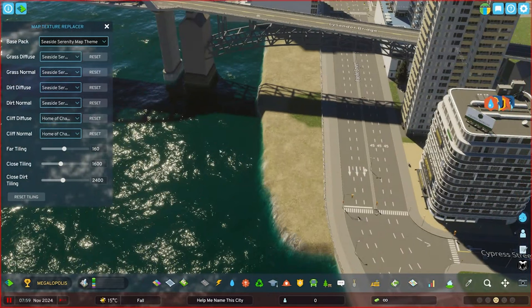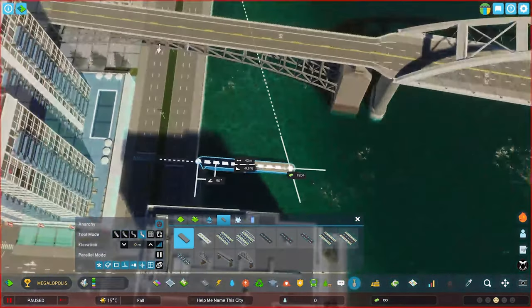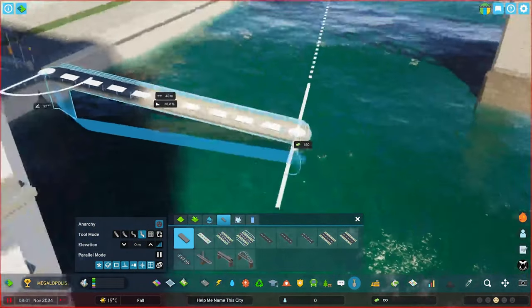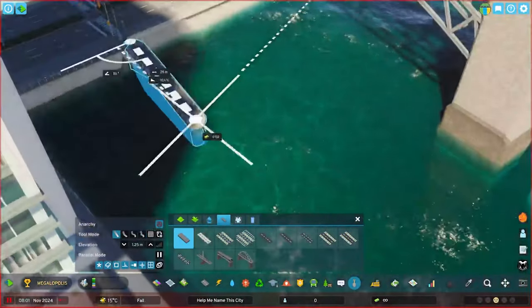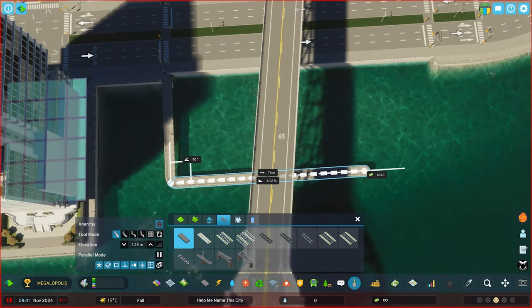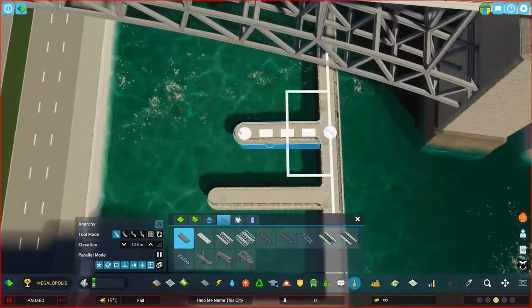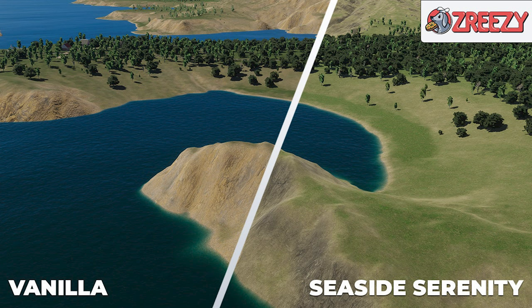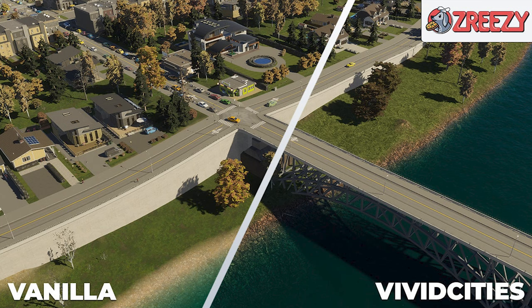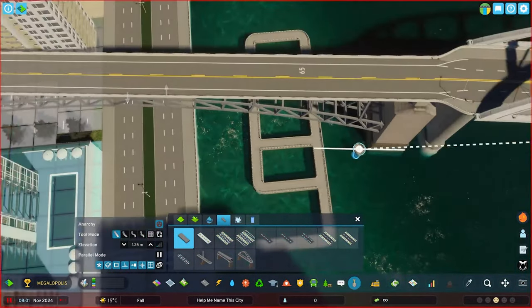Welcome back to the time-lapse portion. Feel free to pause or screenshot — that was the map texture replacer mod again. A great friend of the channel, Zarizi — I'll include a link in the description below — dropped two new themes on Paradox Mods: Seaside Serenity and Vivid Cities. Check them out and leave a like — incredible themes to help make your cities feel more unique while we're waiting for assets.